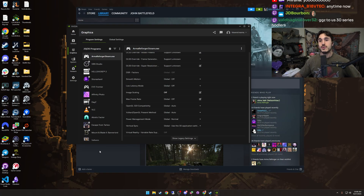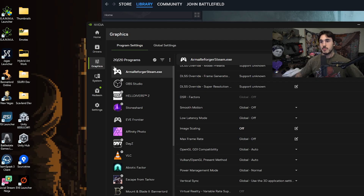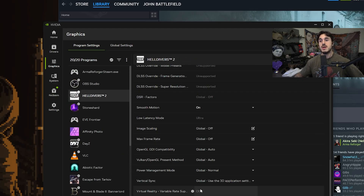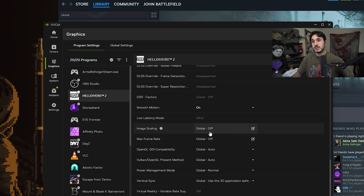Alright guys, NVIDIA just released an actually pretty impressive update that allows you to implement DLSS and frame generation to your games even if it's not natively supported. This only works if you have a 4,000 or 5,000 series GPU, but I'm going to give you guys a quick rundown on how you can apply this to your games and get almost double and sometimes triple your frame rate depending on the game.